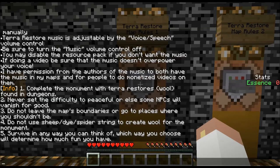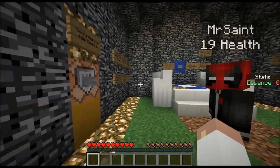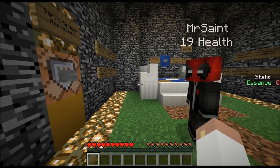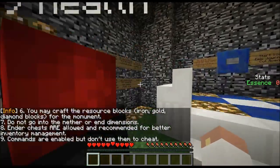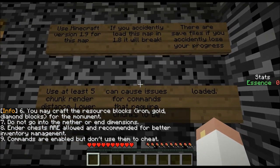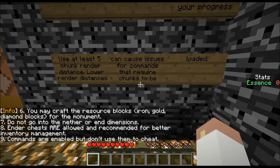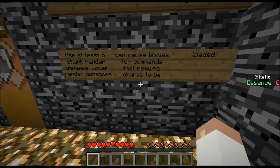Do not leave the map's boundaries or go to places where you shouldn't be. But that's the fun — if I can do it, I'm gonna. Do not use sheep, dyes, spiders, or strings to create wool for the monument. Survive in any way you can think of. You may craft resource blocks — iron, gold, diamond, etc. Do not go into the nether or other dimensions. Inner chests are allowed and recommended. Commands are enabled, but don't use them to cheat. Sound good everyone?